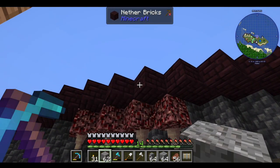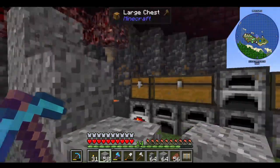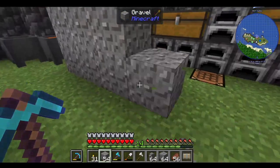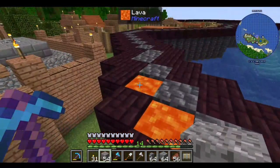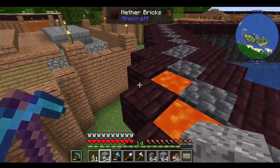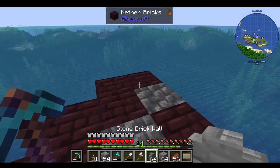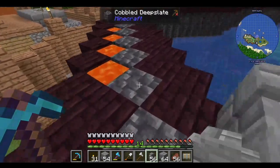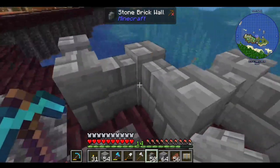Gravity will pull the gravel down like so — same thing happens with sand. And then I'm gonna stair step our way up here. Here's the lava that I was telling you about — you have to have a source of lava up top here. I realize I don't have the nether rack quite right, but anyway the idea was I was gonna form the walls like this. And that's why I squared everything off.